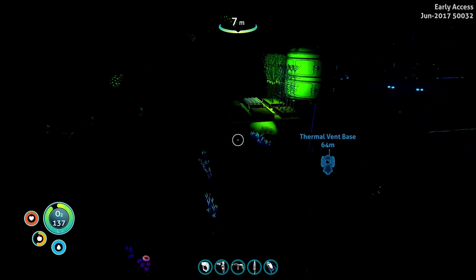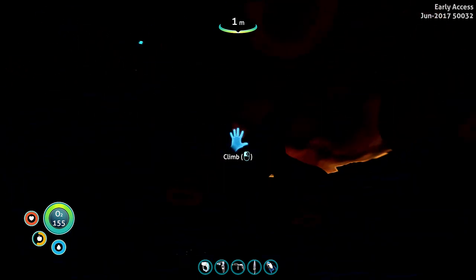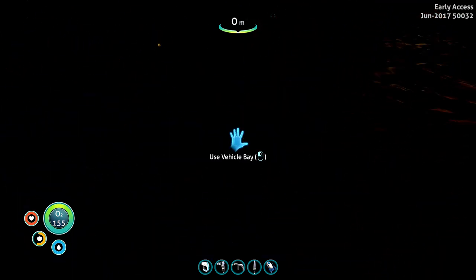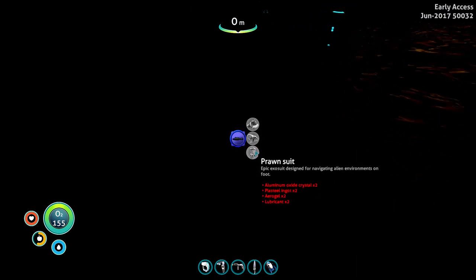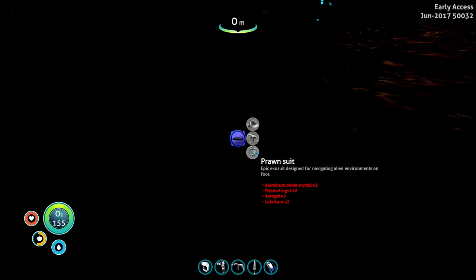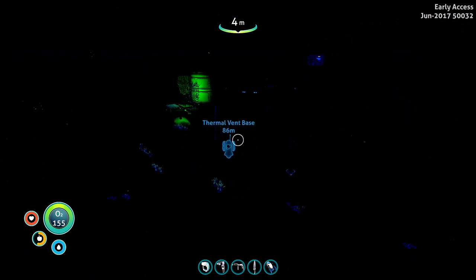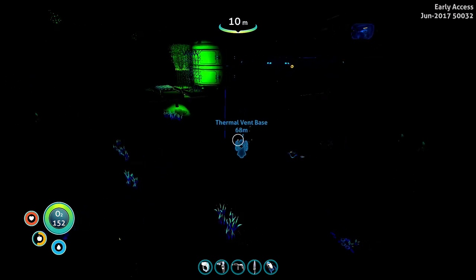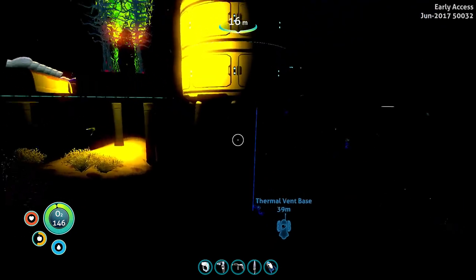You didn't kill all my mushrooms, did you? Okay good — they were just not rendering. If I have to go get more deep mushrooms I'm going to be pissed off. If I remember correctly, it's not super hard to get the prawn suit. Vehicle bay, vehicles, prawn suit. We have both power cells. Plasteel ingot — a little bit annoying to get, but not too bad. Aerogel — what the hell is aerogel? And lubricant. It sounds like aerogel is the thing we're missing.